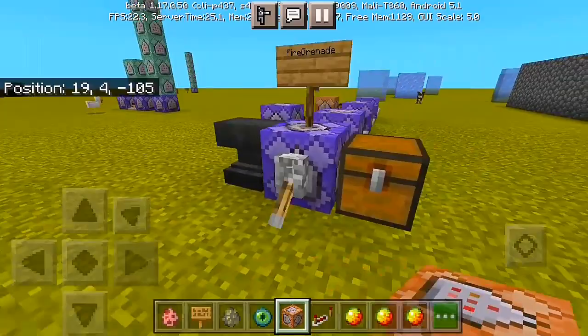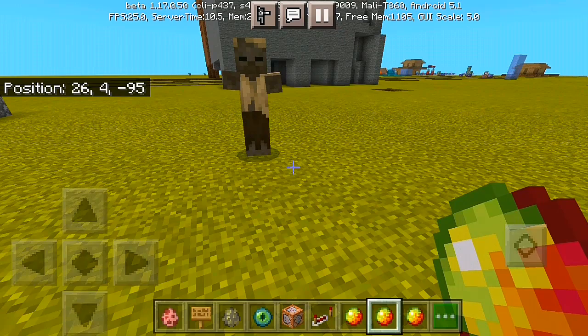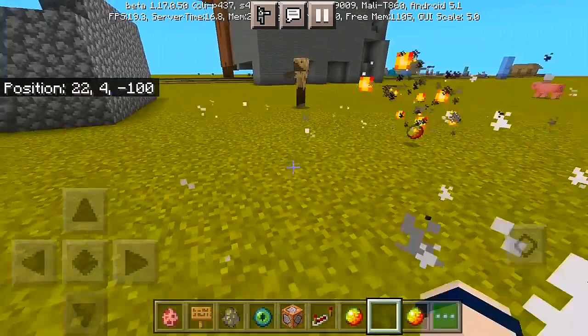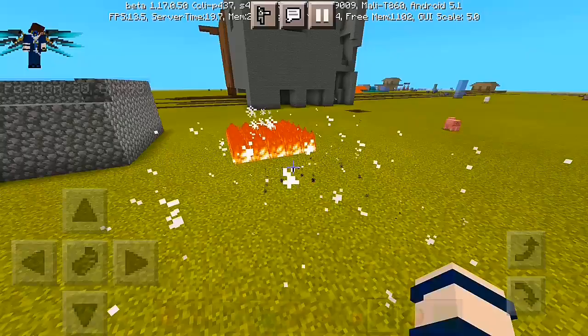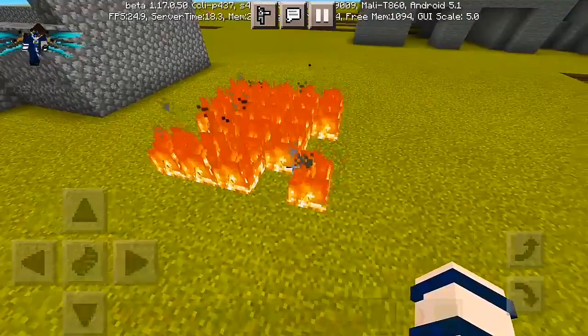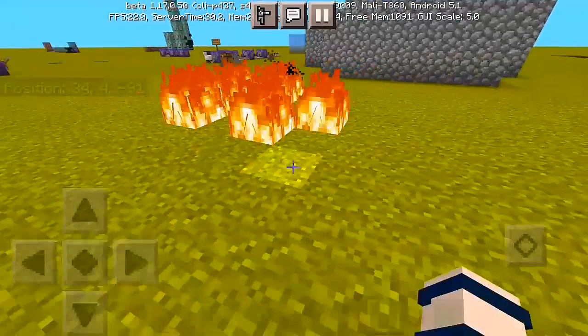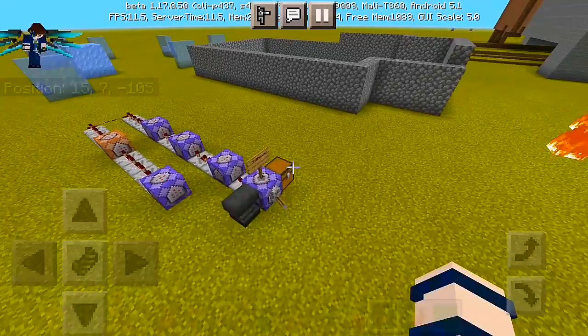I've already flicked the lever. Let me start showing you how this thing works. First, grab your fire grenade and drop it or throw it a little farther away near your target. You can see the sparks, the flame, and then it explodes — that's how the fire grenade works here in Minecraft Bedrock Edition. It doesn't actually damage any structures or the landscape directly.